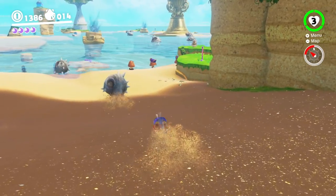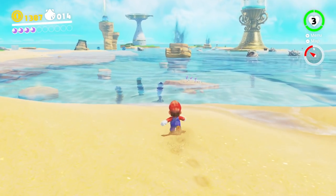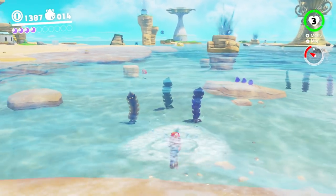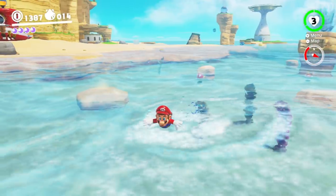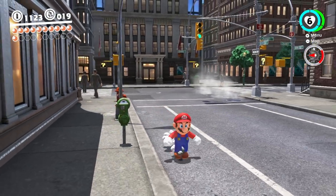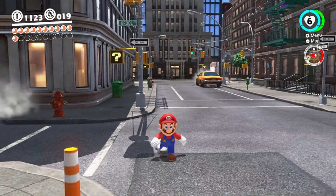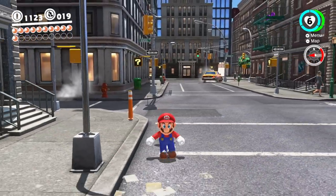Take something as simple as this: if you roll down a hill, the developers apply a dirt texture layer to Mario. But if you jump in a nearby pool of water, it washes right off. Not a big thing, but it's a nice touch. Or while strolling through the city, Mario is programmed to move his head and eyes to basically look at things placed around the world — another cool little detail that helps ground Mario in the environment.